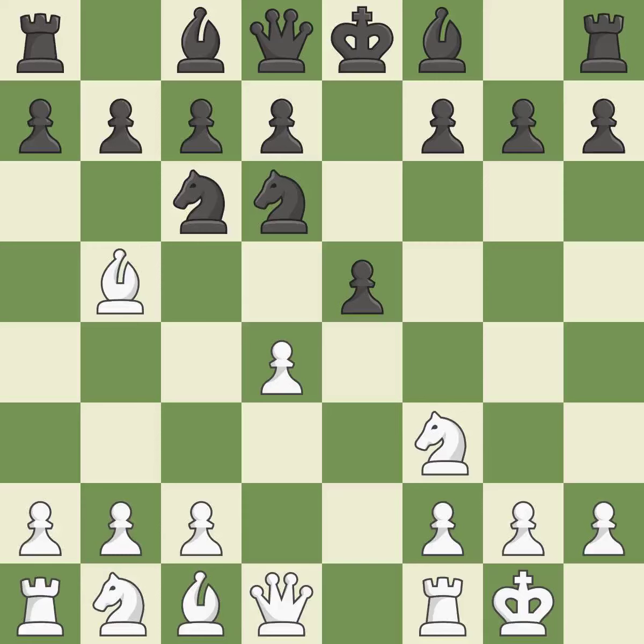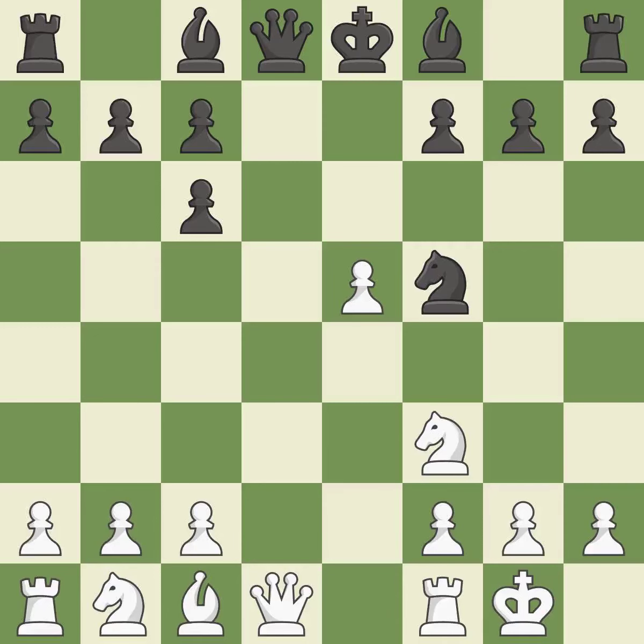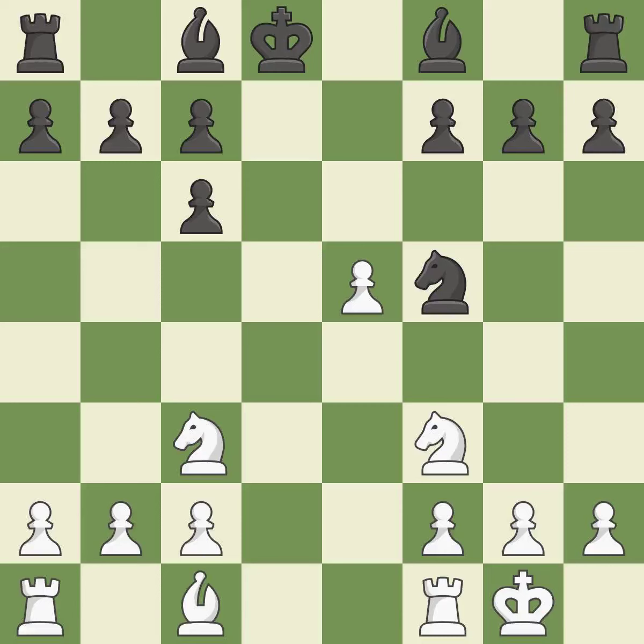Nd6 retreats the knight to a central square where it attacks the bishop on B5. BxC6 captures the knight and forces black to double the C pawns. DxC6 captures the bishop, opens up the D-file and allows the light-squared bishop to develop. DxE5 captures the E5 pawn, attacks the knight on D6, and controls the F6 square. Nf5 moves the knight to an active square where it controls D4. QxD8+ trades queens and stops black from castling. KxD8 recaptures the queen. NC3 advances the knight into the center, controlling the D5 and E4 squares.